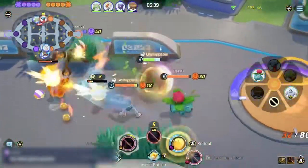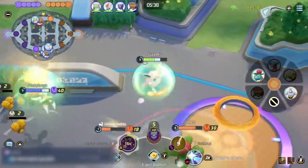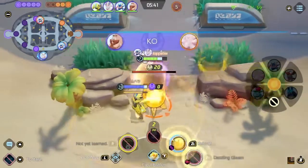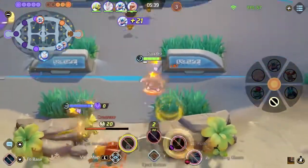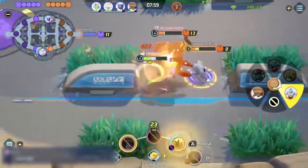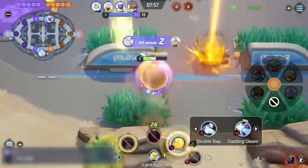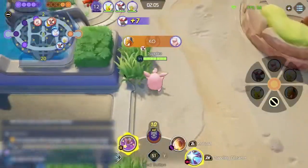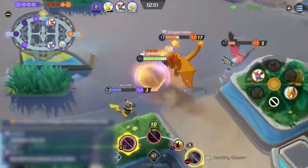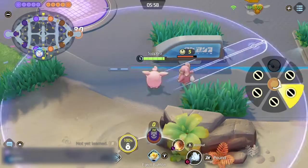One of the most satisfying ways to get massive value out of Rollout is to use it between two parallel walls to create an infinite bounce setup. If you can catch an enemy inside a trap like this, you'll do so much damage while knocking up your opponents over and over. Rollout also allows Wigglytuff to jump into the action from really far away just by setting up a chain of bounces into the battle.